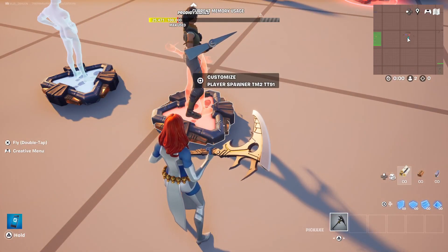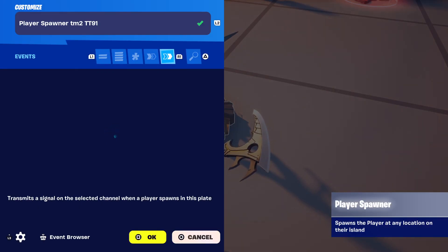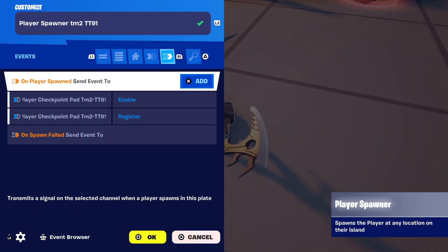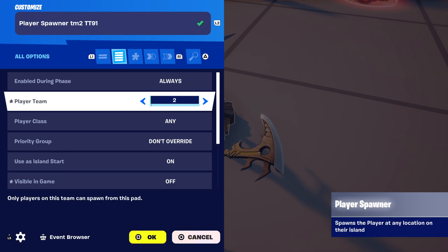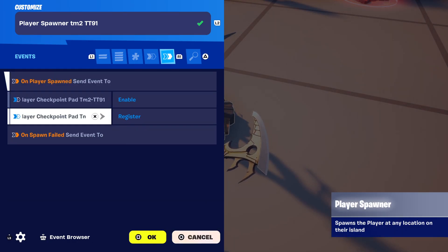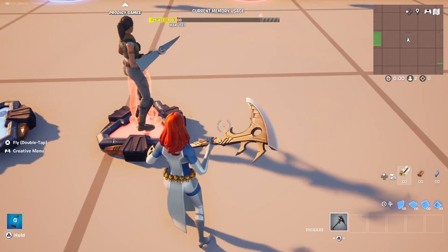Next is the player team two spawner pad. You can see it's designated to player team two, and it will enable and register checkpoint pad team two that's designated to this particular spawner pad when they spawn in.